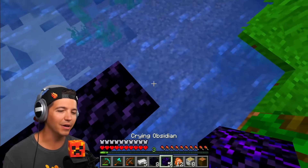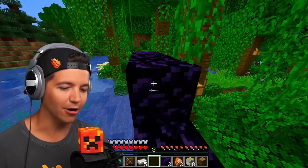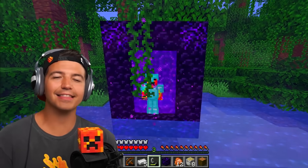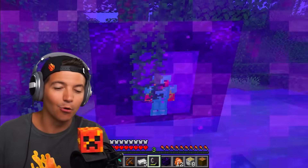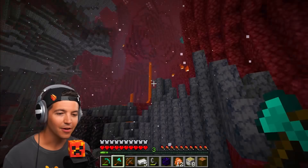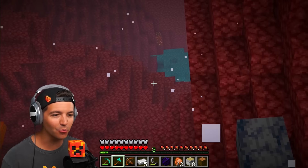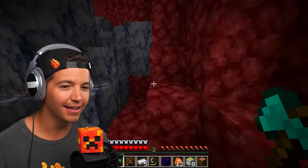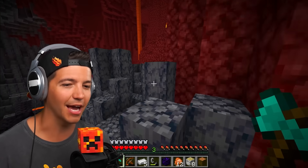All right, we could sit here for way too long, and I don't want to do that. I just love the fact that we didn't even have to make a nether portal the traditional way. I got good news and I got bad news. The good news is I think we spawned right next to a crimson forest. Bad news, I don't see a fortress, but I don't think we even need one to beat the game with this twist.